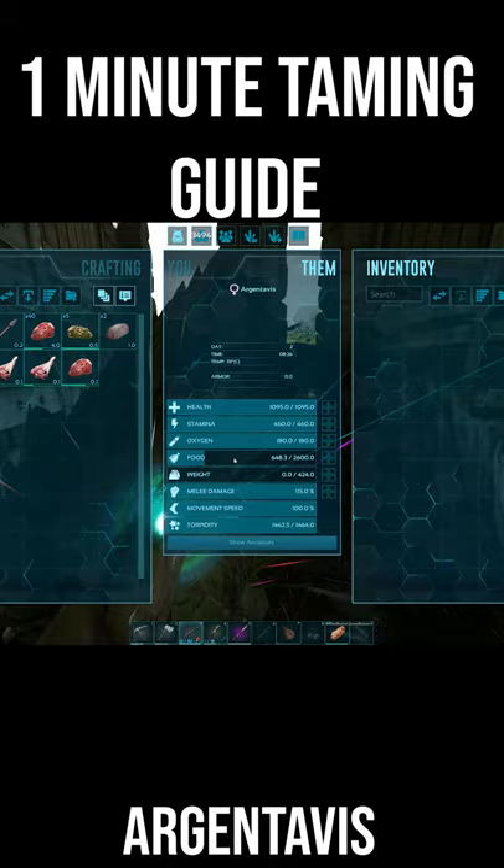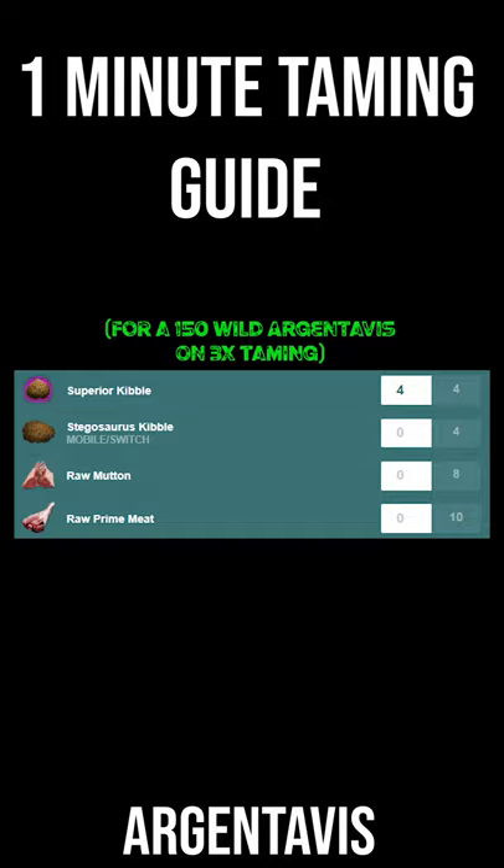If you've chosen to tame him normally, feed him superior kibble if you have it available. If not, you can feed him raw mutton or raw prime meat, and you won't need any narcotics on a PvE server.